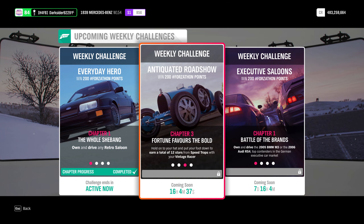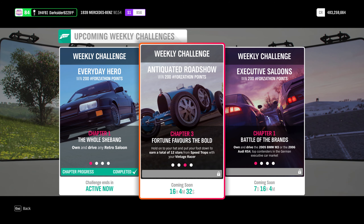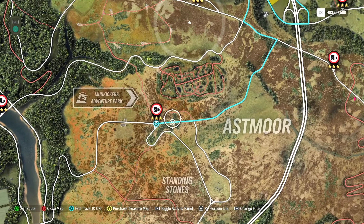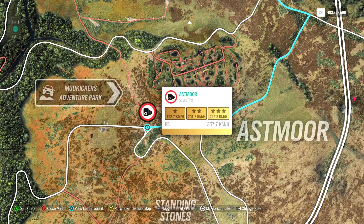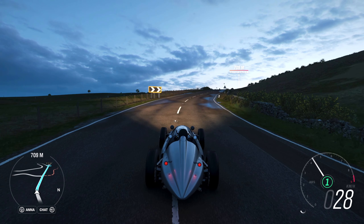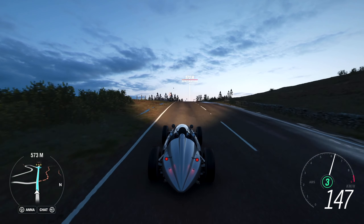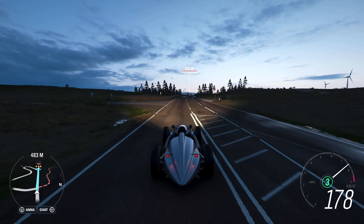For the third chapter — a really easy one — you need 12 stars in total from Speed Traps. The easiest isn't asked for more, with a requirement of only 225.3 kilometers per hour. But you can choose any that you like and complete it until you get at least the 12 stars, thus completing this chapter.